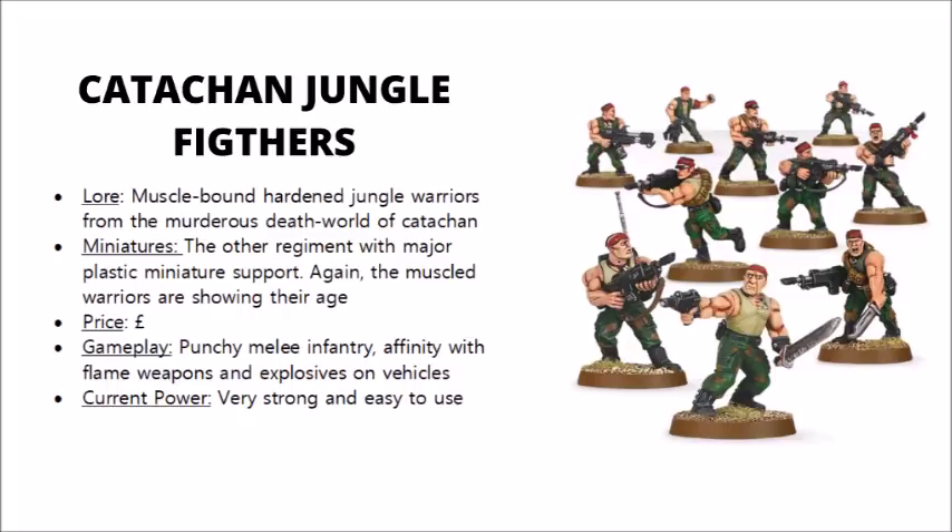Notable Kaschans include the one-man army Sly Mabo, Gunnery Sergeant Harker, and Colonel Ironhand Strachan, a grizzled veteran even among the standards of the hardy Kaschans. Kaschan culture still maintains strong tribal traditions, and many of the regiment's officers are elected, and are therefore highly trusted to lead them into battle. As a partial by-product of this, Kaschan regiments are very infrequently accompanied by commissars, and it's not uncommon for certain commissars who join regiments and try to lord it over their Kaschan subordinates to go missing or suffer certain unpleasant accidents.